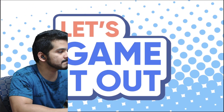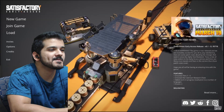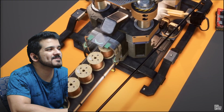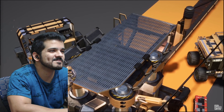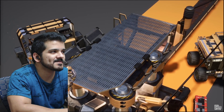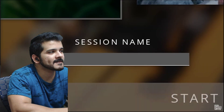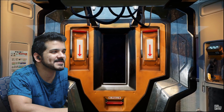Hey everybody, welcome back to Let's Game It Out. I am Josh and today we are checking out Satisfactory from Coffee Stain Studios. This is kind of a factory building, assembly line kind of game. We're going to discover the game together, understand how it works, and then do the thing we always do - try to play the game not exactly as intended. New game session name: 'Probably a Mistake.'